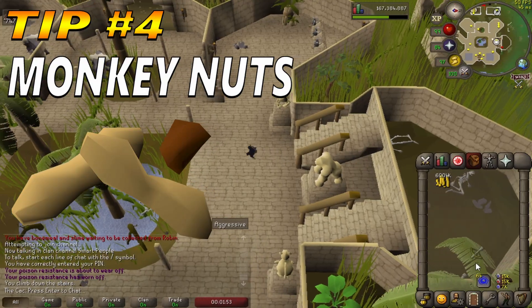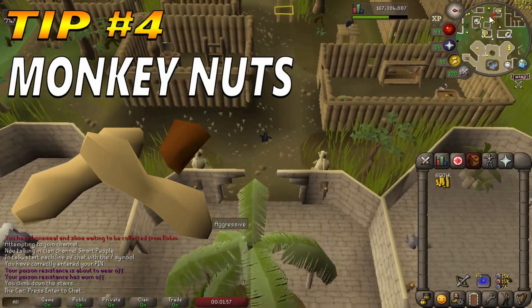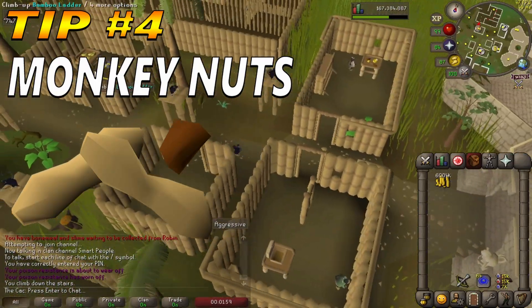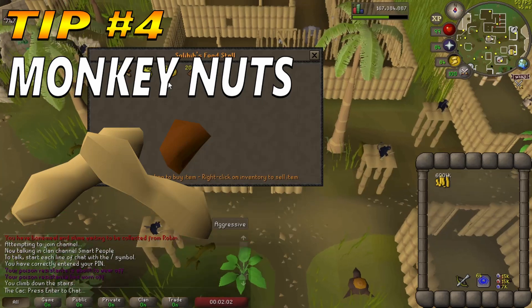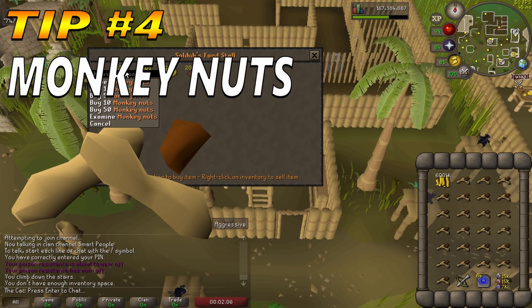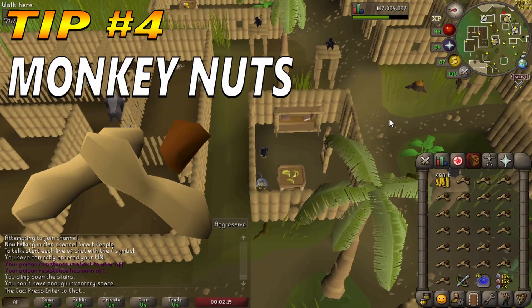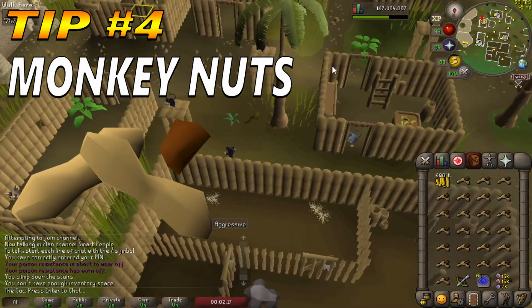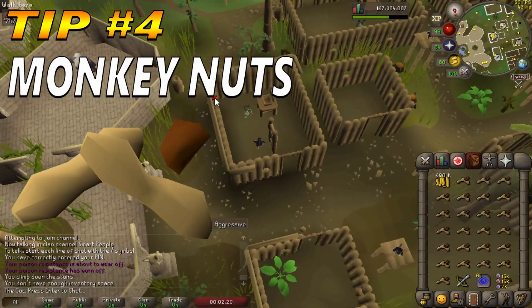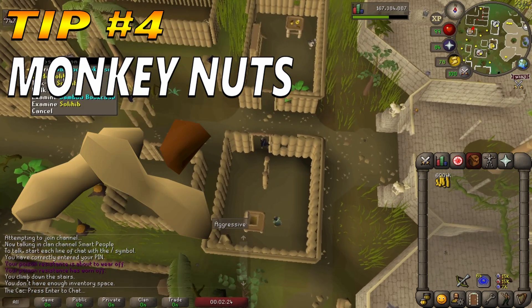For quests you will need Monkey Madness 2. The food stall carries Monkey Nuts between 3 and 14 GP each, located just west of the bank, making it very easy to buy out 200 nuts in stock. Solihib will only trade you if you have a Monkey Greegree equipped, which only requires partial completion of Monkey Madness 1. However, to access the island bank you must have completed Monkey Madness 2, also removing the need for a Greegree. These nuts are only used in paying a gnome to protect your spirit tree, making the price of this item highly unpredictable.